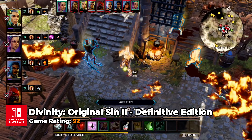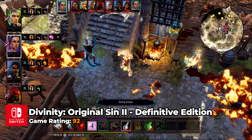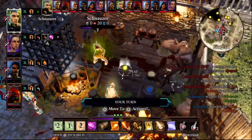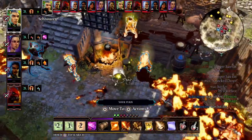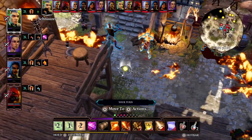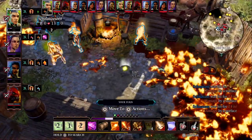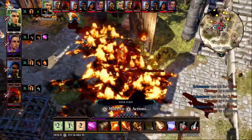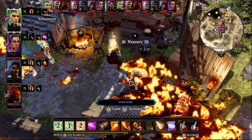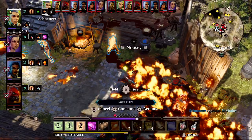Divinity: Original Sin 2 Definitive Edition significantly expands upon its predecessor by offering unparalleled freedom in how players can interact with the world and its inhabitants. Set in a richly detailed universe, players can follow the game's robust main narrative or pursue sidequests that explore complex character backstories. The game stands out for its deep RPG mechanics allowing wide-ranging character customization and strategic combat, and introduces a dynamic dialogue system where choices genuinely impact the world and outcomes.